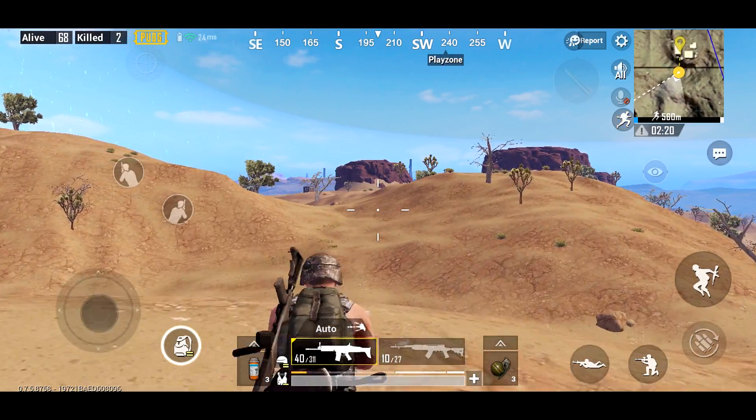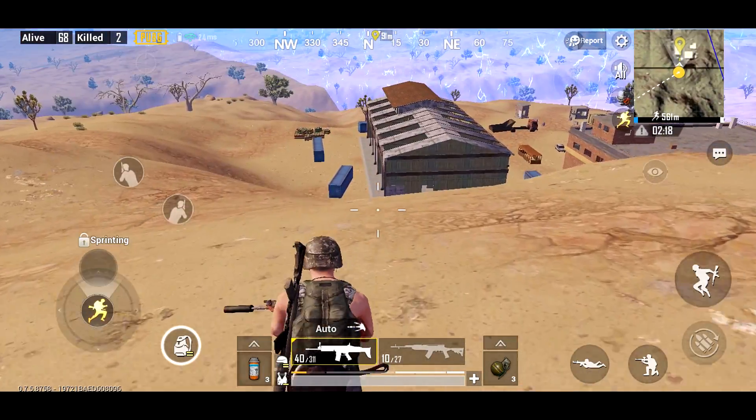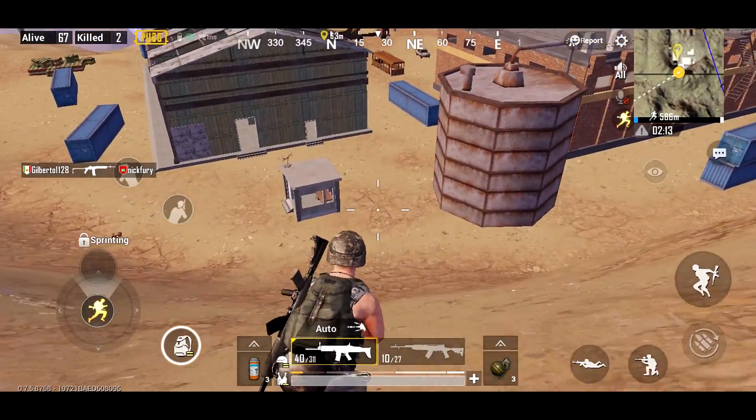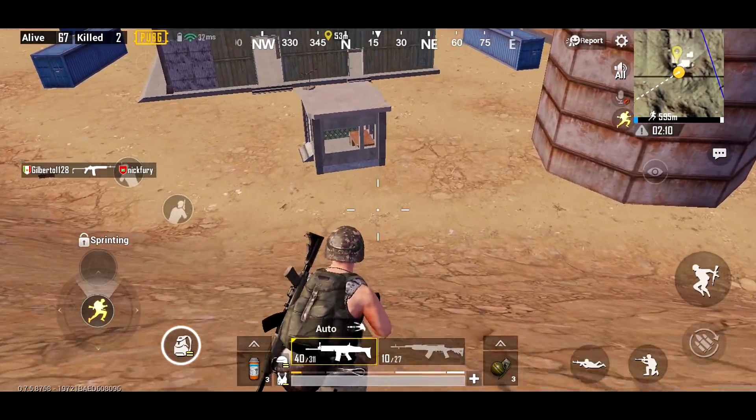You can see tons of these hills can be found in Miramar more than Sanhok and Erangel, but they can be found everywhere. Going down the hill on the other hand, you can sprint right down it at full speed.